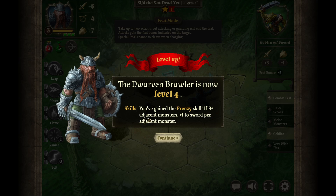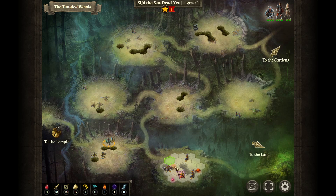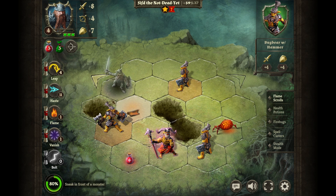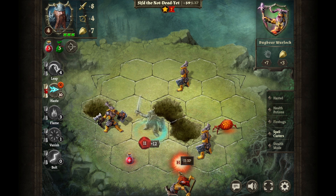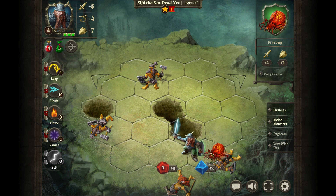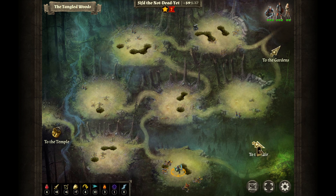Frenzy skill — if three or more adjacent monsters, plus one to sword per adjacent monster. You're dead. Very nice. Now I want to be around enemies even more. I would say move here and then charge attack over here — is this a caster? Yeah. Maybe I should just drop the caster. If I move here I can charge him. I can move here, haste, charge him. They didn't spot us. Haste — he's dead. It was a hundred percent. And now I can charge this guy too. Free attack — here, charge this guy too. From the bottom move. Bye — this is dead. And eighty seven percent — he's dead too. Easy peasy. The dwarf has become awesome — he just needed levels. Although I still like the archer more.